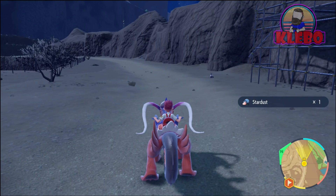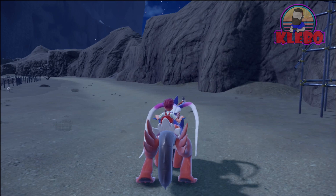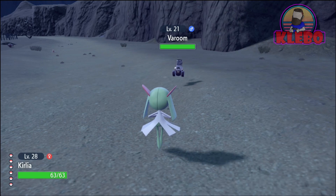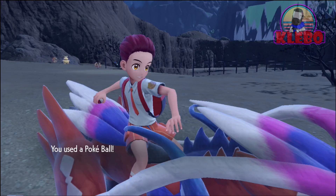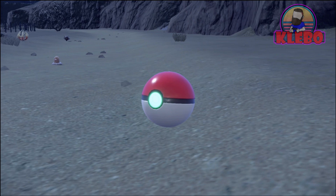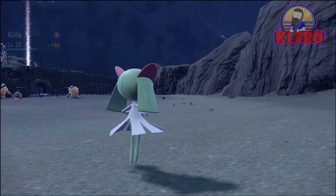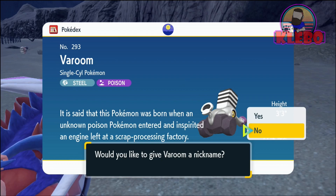We're just trying to figure out where we're supposed to be going, but we notice a Varoom that we don't have. So it's time to catch it — it's basically just a floating car hoover thing. Now it's asleep, so we throw a Pokeball and catch it — fabulous, happy days, another one in the Pokedex. It evolves into Revavroom, which is like that big car thing we fought when we beat Mela. New Pokemon added to the Pokedex.